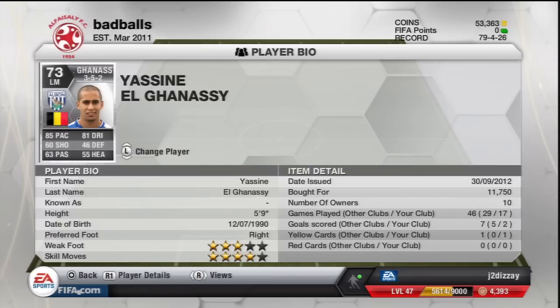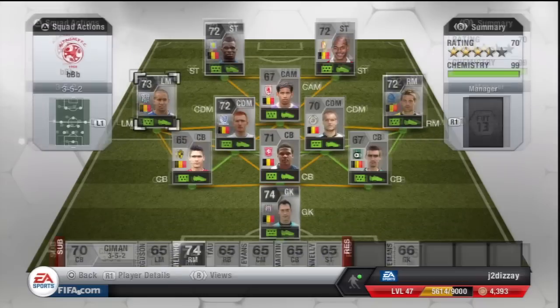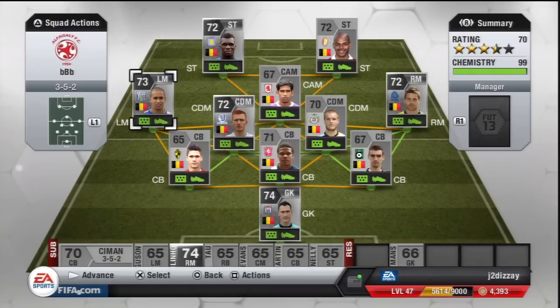All the way to the left we go — Yasin El Ganassi, playing for West Bromwich Albion. 85 pace, 81 dribbling, three-star weak foot, four-star skills. The only thing is their defensive stats aren't very good, and you need that when you've got three in the back. You basically need right and left wing backs as your wide mids, but FIFA chemistry won't allow that. They work out okay though — 11,000 coins. He's a pricey one.